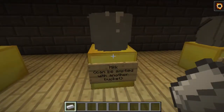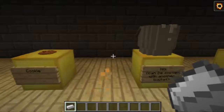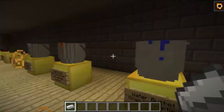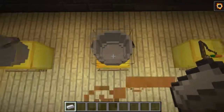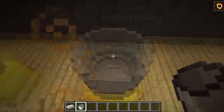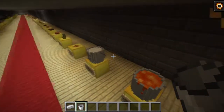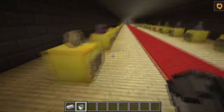We have milk — milk and cookies go well together so I put them together. Now we have lava — thankfully you cannot step inside and burn yourself by accident. We have water and an empty bucket. If you have a bucket and right-click the placed water, you will get the water and the bucket becomes empty. The carrot on a stick is over here as well.